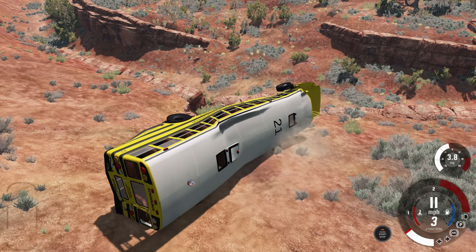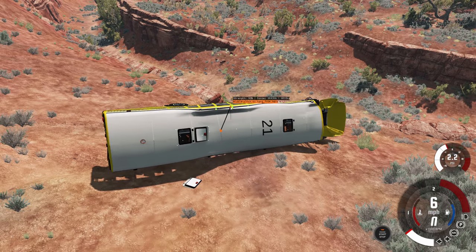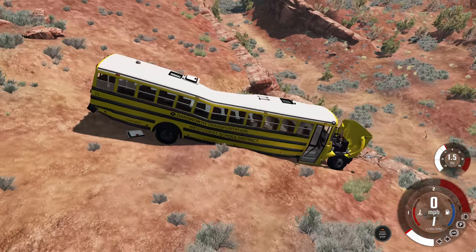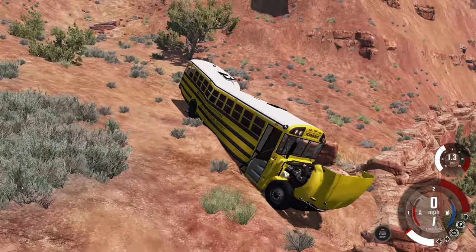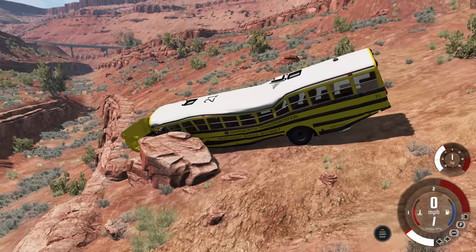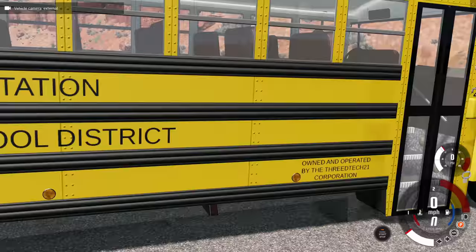Anyways, let's go ahead and try to get this bus back onto its wheels and take a better look at the damage. There we go. Don't you dare try to roll away on me now. So nothing spectacular here but there is a lot of damage overall to the bus after doing something dumb like jumping it off a cliff. So let's get a new one and take a quick look at the interior.